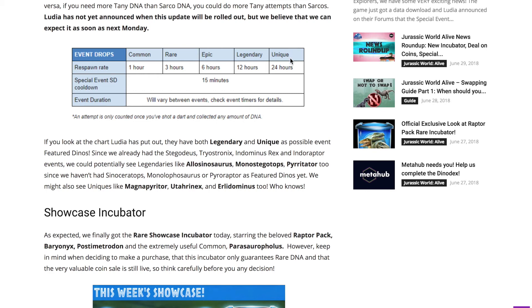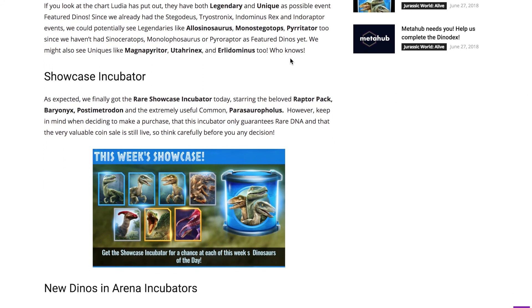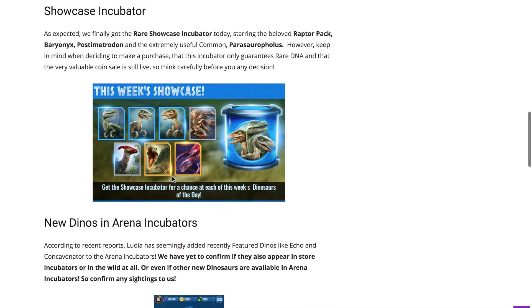The next thing from that update was the Showcase Incubator — this week's Showcase Incubator. Don't be fooled though — it's actually a guaranteed Rare. It has Pyrionics and Postmetrodon featured, but the minimal guaranteed is rare, so you could get these two but it's a super low chance. Unless you're a really big fan of these raptors and missed out on one or two, you could go for one — but remember the coin sale is still up, so I'd probably go for that first.